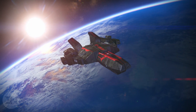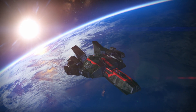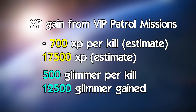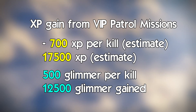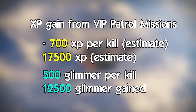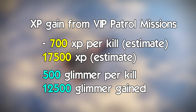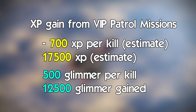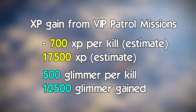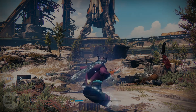The patrol missions definitely edged out strikes in terms of reputation. As an added bonus, you receive 500 glimmer per VIP patrol mission, which gave me 12,500 glimmer just for doing this grind. XP gain was around 700 XP per VIP kill, estimating a 17,500 XP gain — which is also higher than the estimated strike amounts.